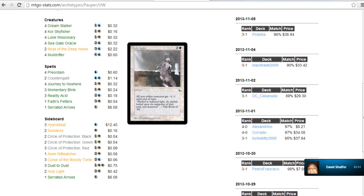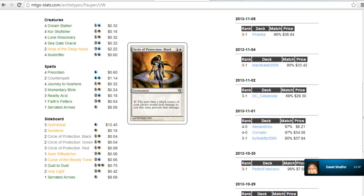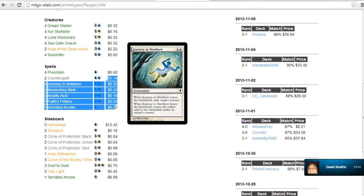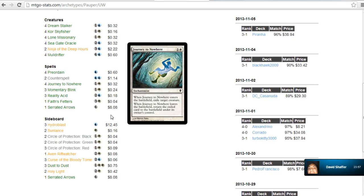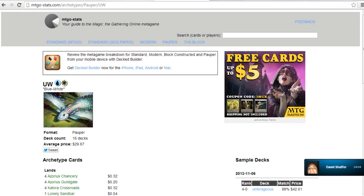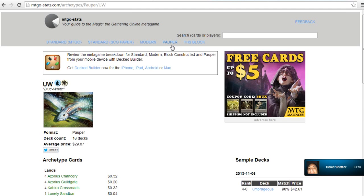The only matchup I feel is just straight unwinnable is the Temporal Fissure Familiar one. And Slivers is apparently unwinnable. But aside from that, there's no matchup I go into where I'm like, oh I'm a dog here. You still think Slivers is unwinnable? It's just hard — you could win against it, it would just require a lot of changes, so much so that it would significantly alter the deck. So I would say Slivers and the Vestige Familiars — a lot of names are being thrown around, I just like to call them all Vestige combo decks.